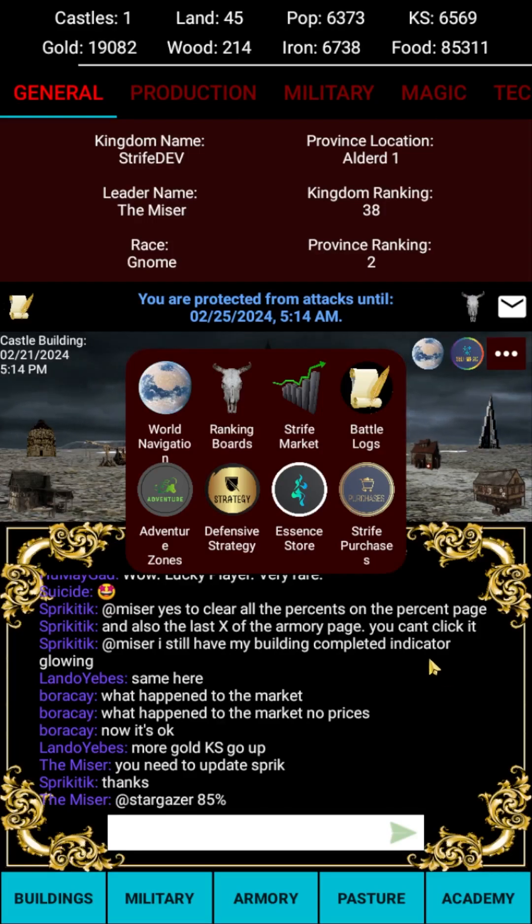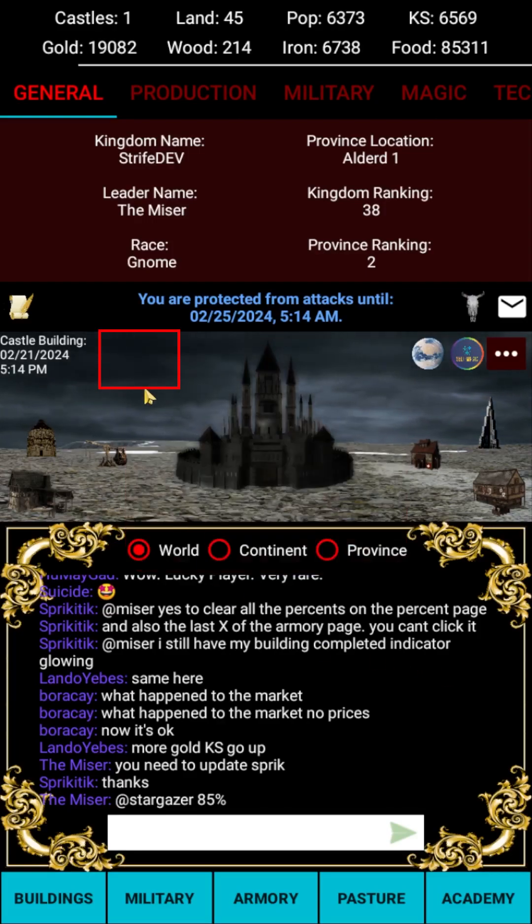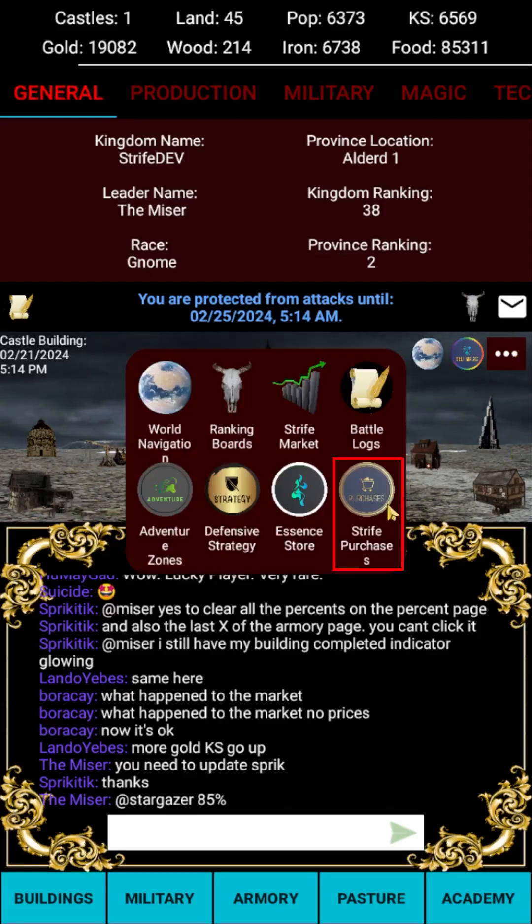Essence can be earned through optional video ads that will appear as a button above your castle, or through purchasing using the Strife purchases button in the more options menu. Because I'm very much against the pay-to-win model of so many games out there, purchases are limited to one purchase every 24 hours.